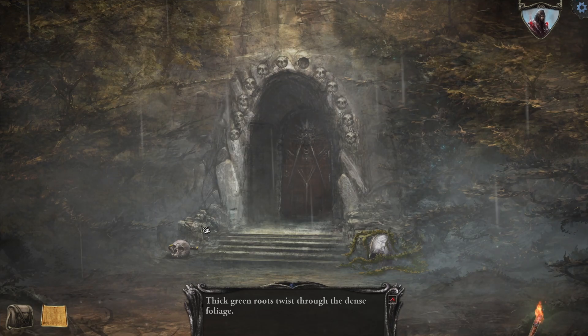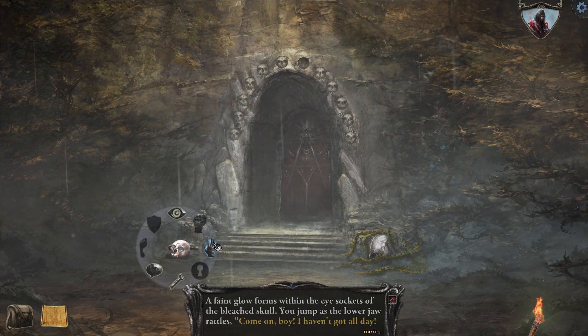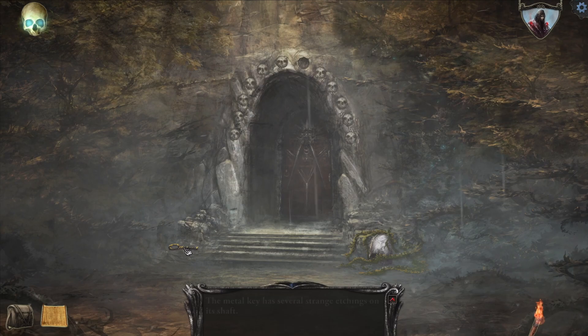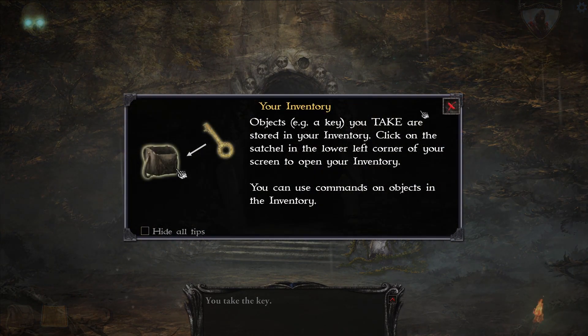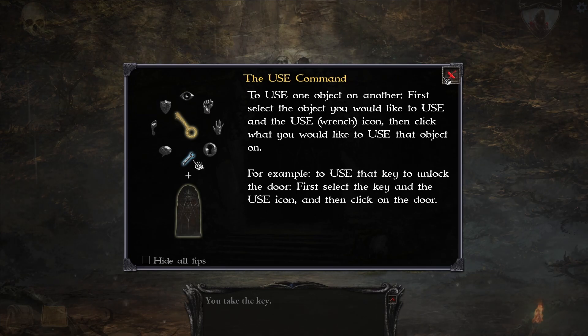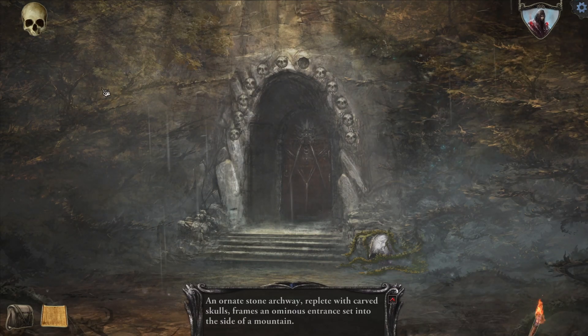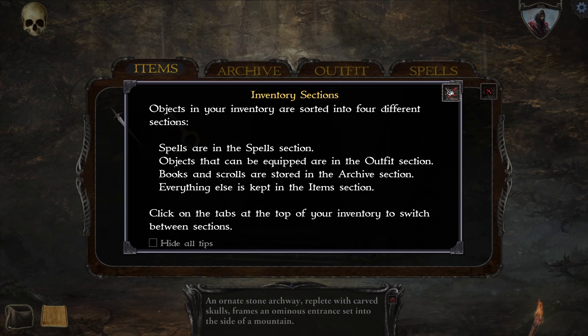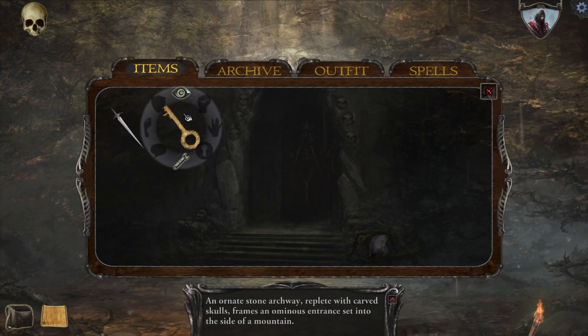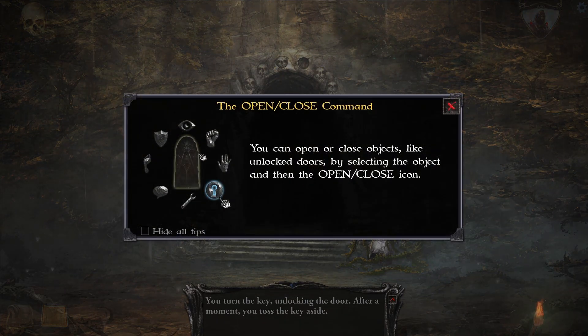Thick green roots twist through the dense foliage. A faint glow within the eye sockets — it's a key. Objects you take are stored in your inventory. To use one object on another, first select the object. You turn the key, unlocking the door — the opening and close command.